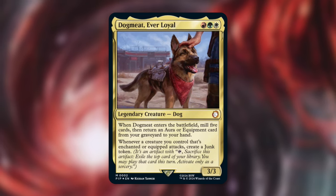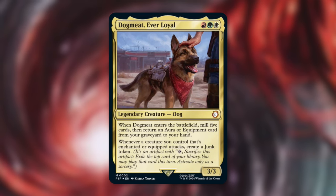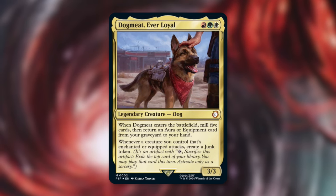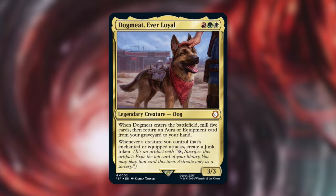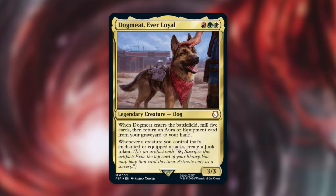Dog Meat will be here in a couple of months most likely, but it's a pretty exciting commander that many players will be very excited for - yet another bestest boy, another dog added to Magic, a very cute one with a lot of potential for shenanigans with that ETB, extra card advantage, extra recursion, and a really cool token. When you make a lot of Junk tokens, you get a lot of value - swing creatures, get even more Junk tokens, and take advantage of those artifacts in many ways. Check out the card list in the description below.